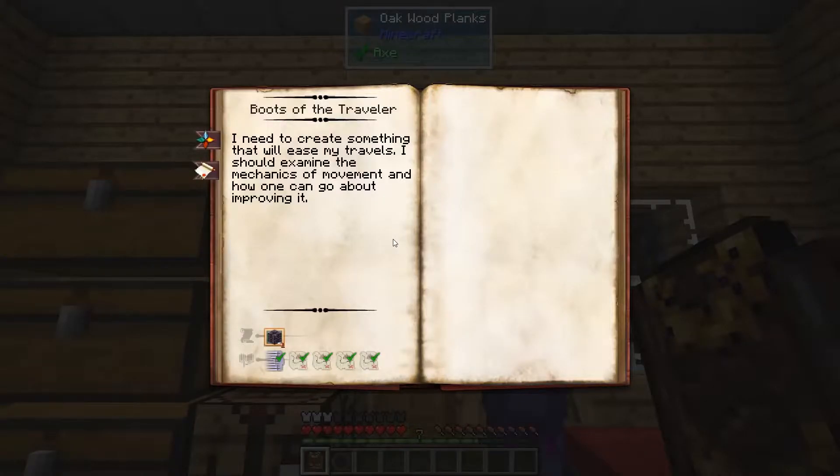The Boots of the Traveler are some really cool boots that let you jump higher. They give you step assist to walk over one-block-tall obstacles. I think it negates some fall damage. It lets you walk across water a little bit faster, and it lets you increase your movement speed.